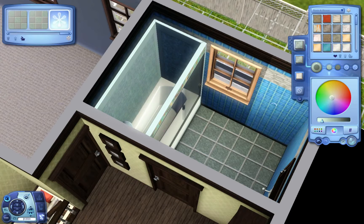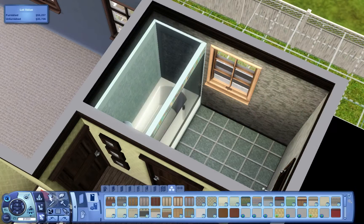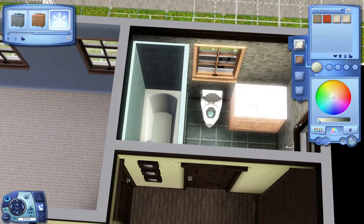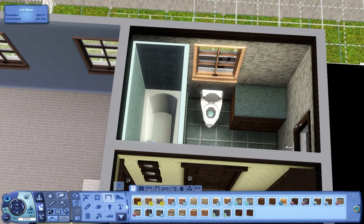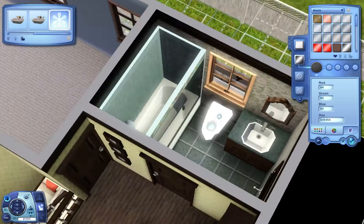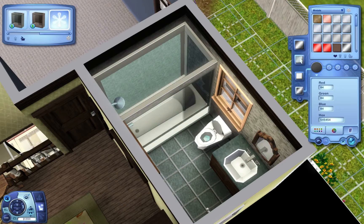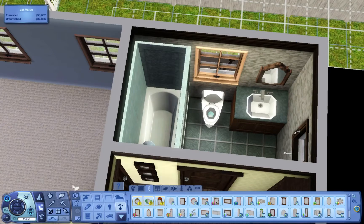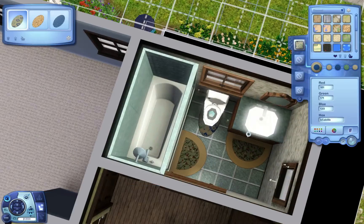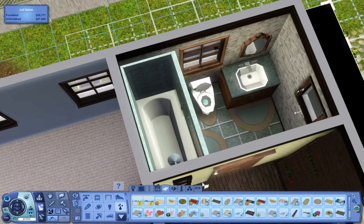I decided this time to go off of the shower-tub combo theme color, so this one is going to be kind of green. My bathrooms do tend to be about the same color-wise, but I do try to decorate them differently so not every house has the exact same interior. That's one of the reasons I try merging different pieces of furniture together — to give it a different look instead of always having the same furniture in every house.